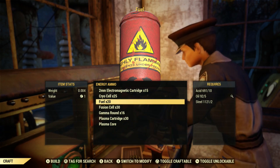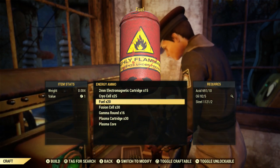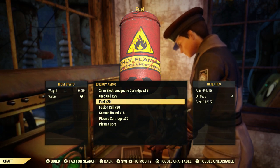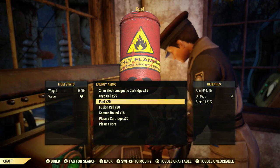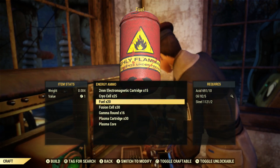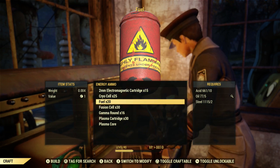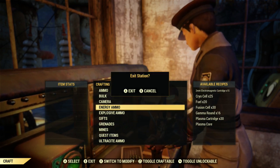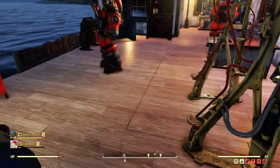There's a couple of things — I'll look at the challenge in a minute — but you will need some fuel for a flamer. I'm just here at a crafting station and you can actually craft some fuel; you just need some acid, oil, and steel. So I think that's pretty easy to create some fuel if you don't have any on hand.